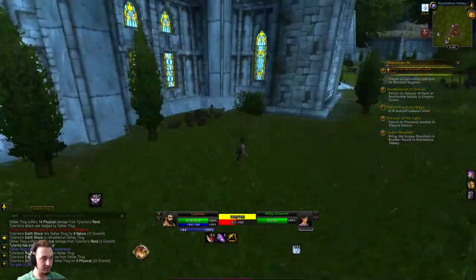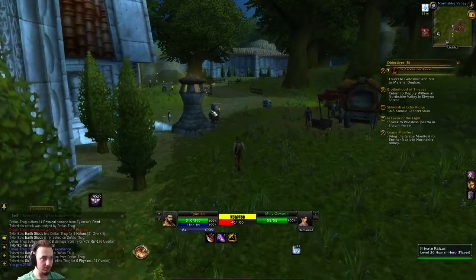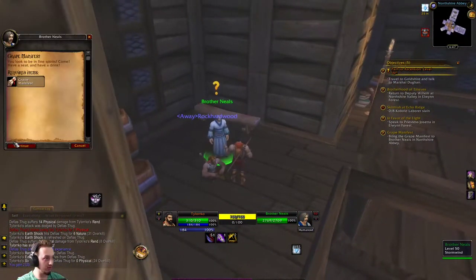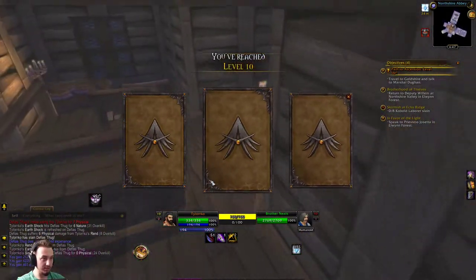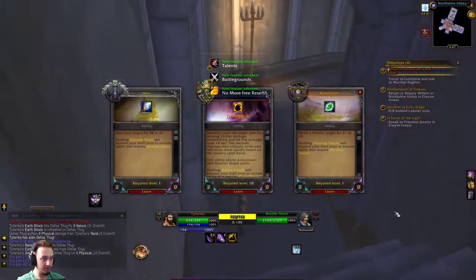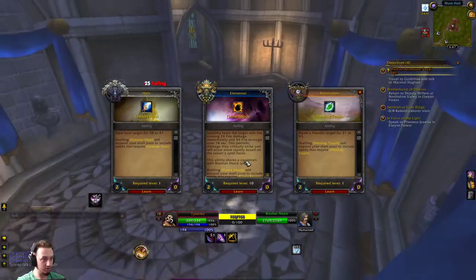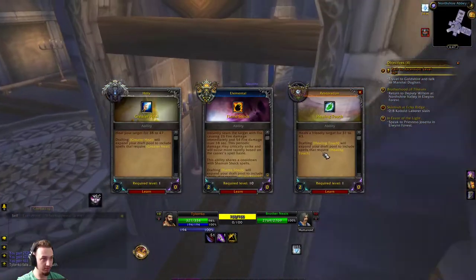If you notice the textures look a little different — there are updated textures, not quite classic but not quite retail either. We made it to level 10, so we get three different cards. We flip each one over and pick the one we want. We have Greater Heal, Healing Touch, and Flame Shock. Flame Shock would share a cooldown with Earth Shock, so we're deciding between the two. They're about the same damage-wise — 31 to 43 — so we'll go with Greater Heal so we have a heal just in case.